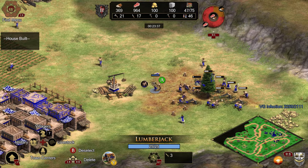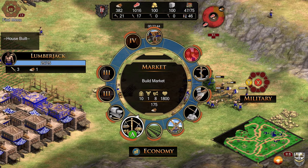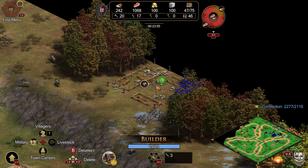Select a villager, then hold right trigger. On the eco wheel, you'll see Market in the bottom left. Place the market, and typically you'll want to throw it in the back so that if you build traders you can trade long distance.